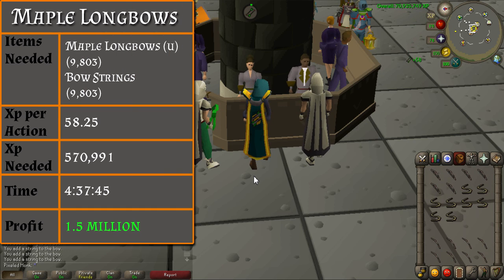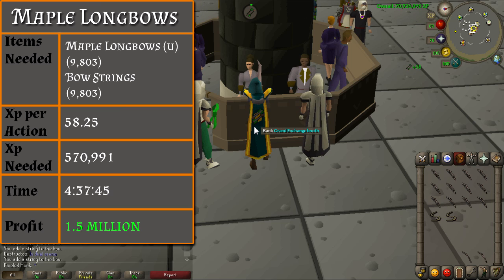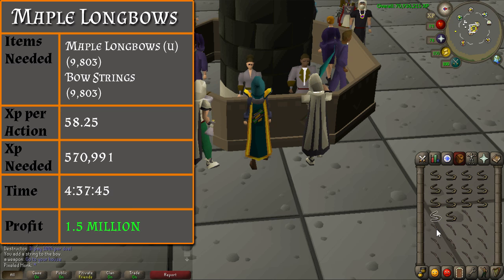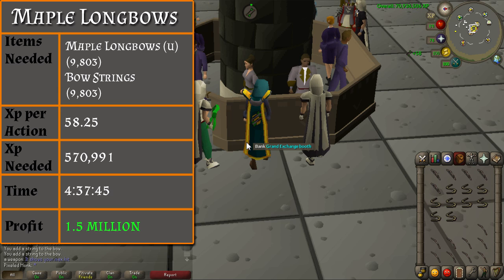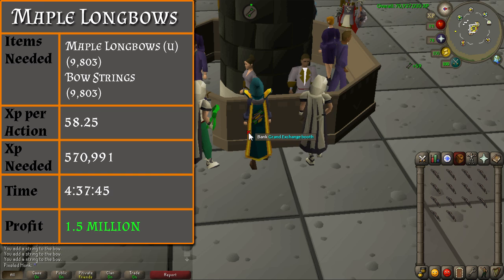From level 55 to 70, you will be stringing maple longbows. You will need 9,803 maple longbows unstrung and bowstrings. Stringing bows is some of the fastest Fletching XP in the game and is somewhat AFK-able. Simply take 14 bowstrings and 14 unstrung maple longbows and combine them for 58.25 XP per action. This is where the grind begins — it will take you 4 hours and 37 minutes to get to level 70, so I highly suggest watching a movie or some other method to make this seem like less of a grind. After you are done, you should net a profit of 1.5 mil.